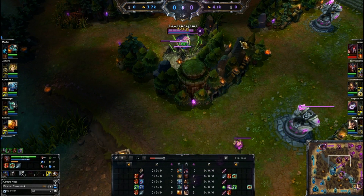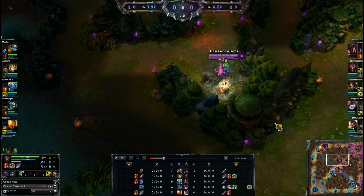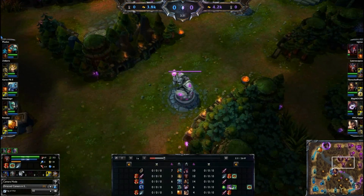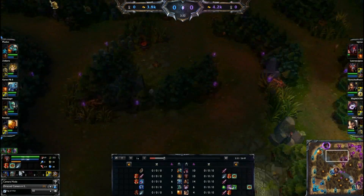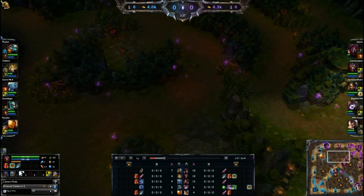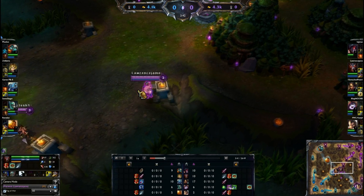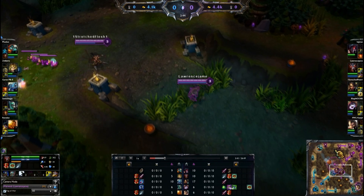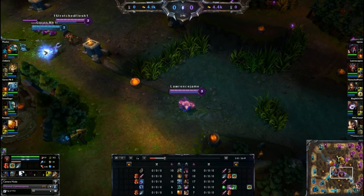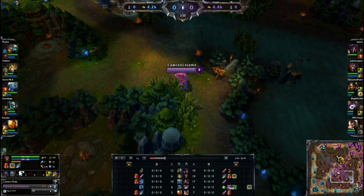If you can, you can try to steal a buff at level 1, which is really nice if you have backup from your team. Normally I would go do my red, then golems, then wraiths, then wolves, then right back to golems, wraiths, wolves. If you do it the correct amount of time, each camp will spawn exactly when you get there, so you can just keep farming — you're always farming something. That is pretty much the way you're going to want to run the utility setup.